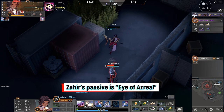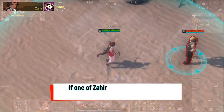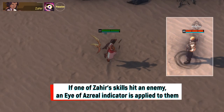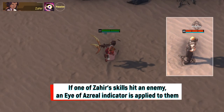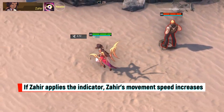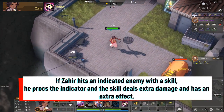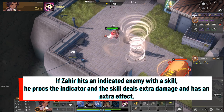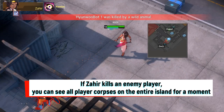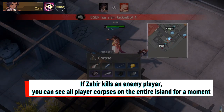Zaheer's passive is Eye of Azrael. If one of Zaheer's skills hits an enemy, an Eye of Azrael indicator is applied to them. If Zaheer applies the indicator, his movement speed increases. If Zaheer hits an indicated enemy with a skill, he procs the indicator and the skill deals extra damage and has an extra effect. If Zaheer kills an enemy player, you can see all player corpses on the entire island for a moment.